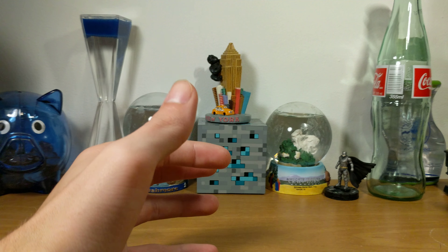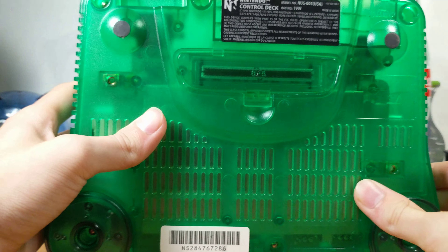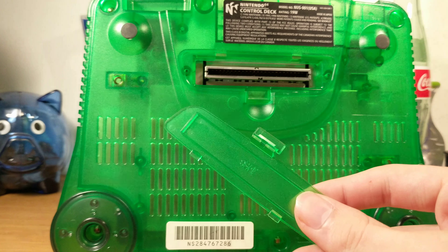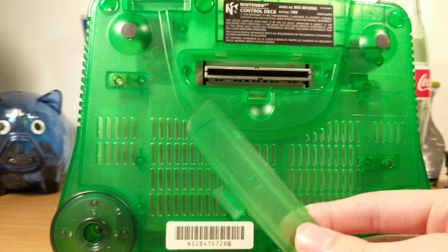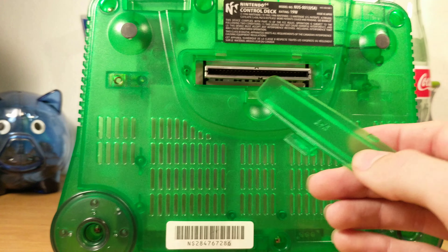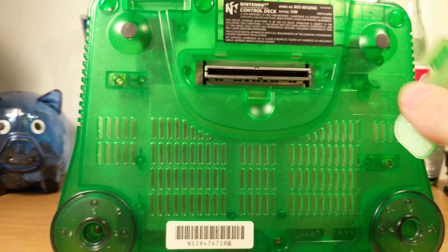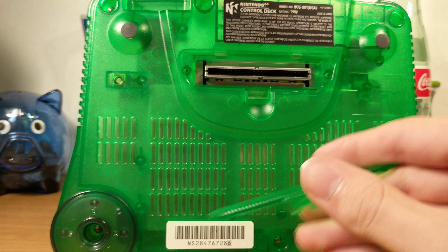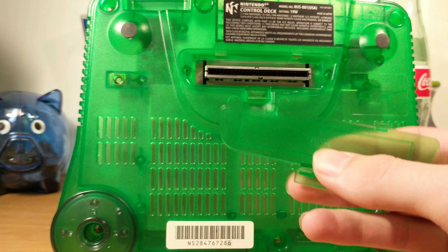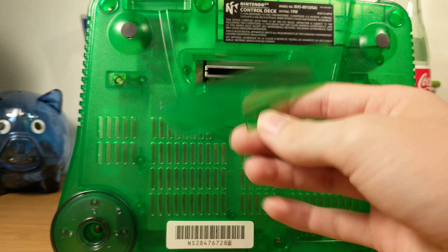We'll move to the N64, which really just has this port here that was only used in Japan, and that was for the N64DD. If you don't know what that is, it's basically an expansion that you put on the bottom of your N64, like the Game Boy Player on the GameCube. DD stands for something to do with discs — basically it used floppy discs and it would get you some games or expansion content for games. You can look those videos up — World of Nintendo did some good videos on those, so check them out if you want to learn more about the N64DD.